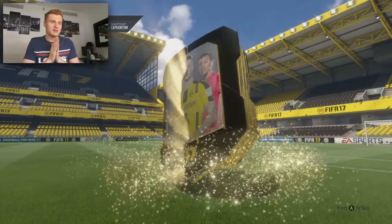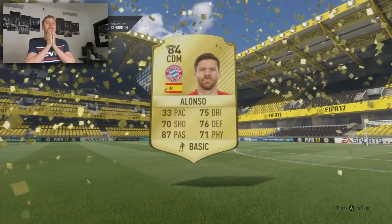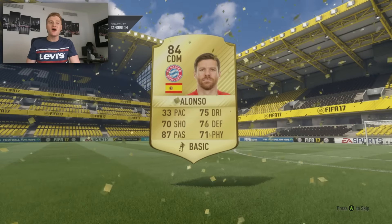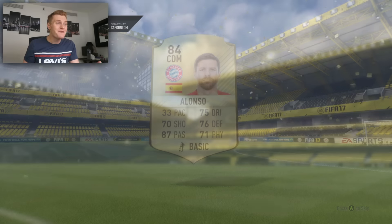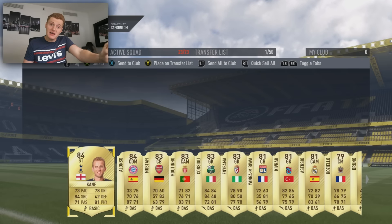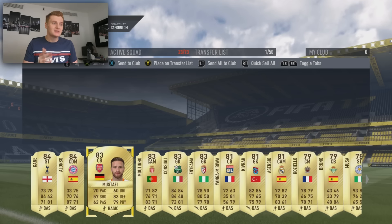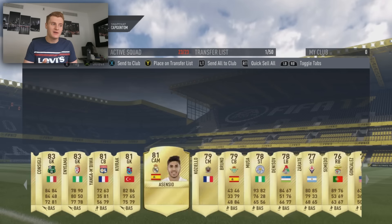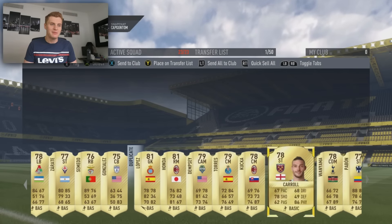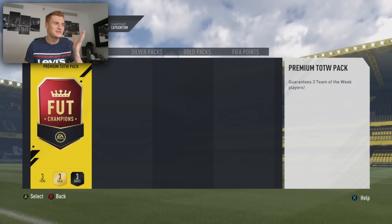Let's open the first one. Big players — is it a walkout? It's not a walkout. Oh my lord, as if Xavi Alonso is my best player — he has 33 pace. You're saying I played 40 games for a Xavi Alonso? That is depressing. We've got Harry Kane though — I'll take it back just a little bit. Harry Kane should sell for like 20-30k. Mustafi — he's alright. And then it all goes downhill very, very quickly. Anyway, let's store them and get the other pack open. The whole video is basically hinging on this one pack now to actually pull something good.